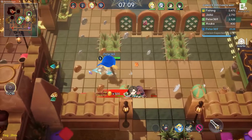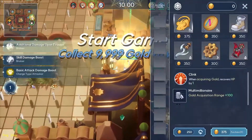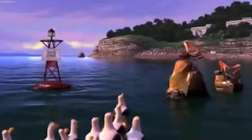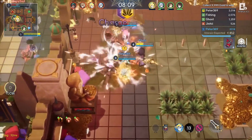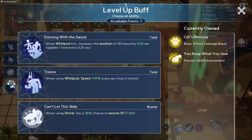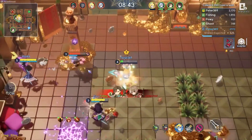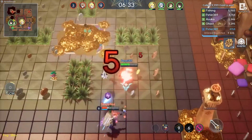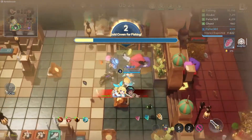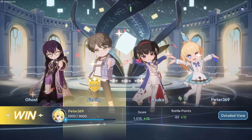For PvP, whichever team collects 999 gold first wins the round. You can spend gold coins to buy artifacts that make your character stronger. Buffs work the same way as in PvE — collect coins and get buffs. If you beat a player they drop their gold, and the same happens to you if you're defeated. Whichever team reaches 999 gold within the 10-minute time limit wins.